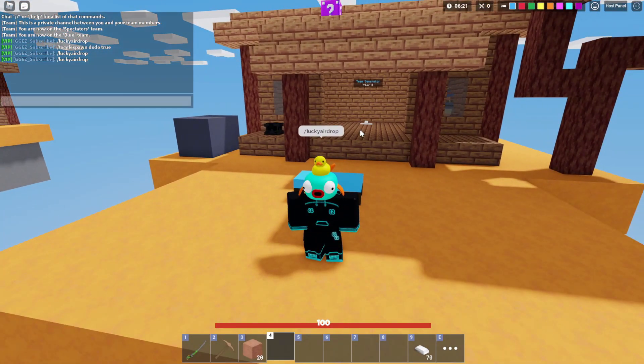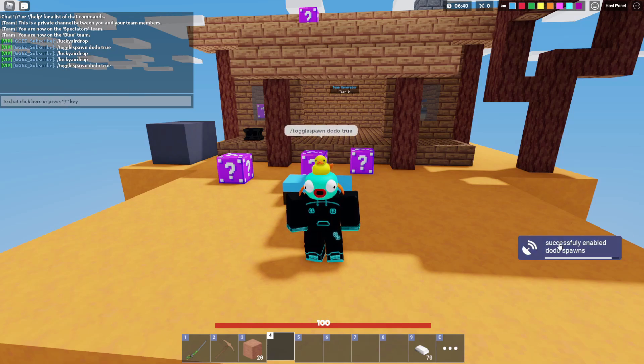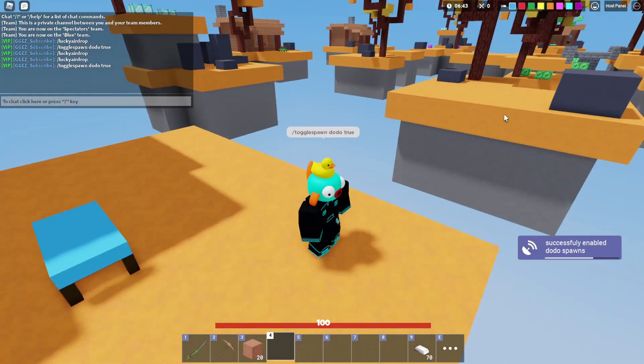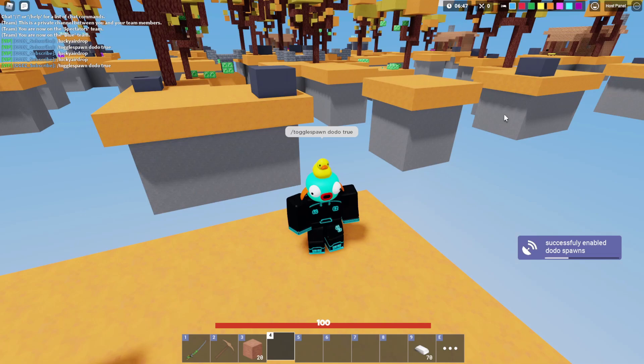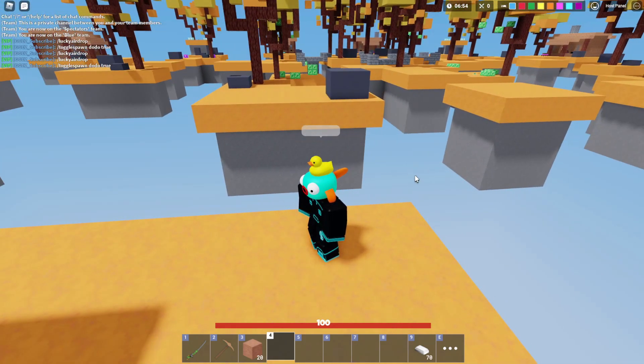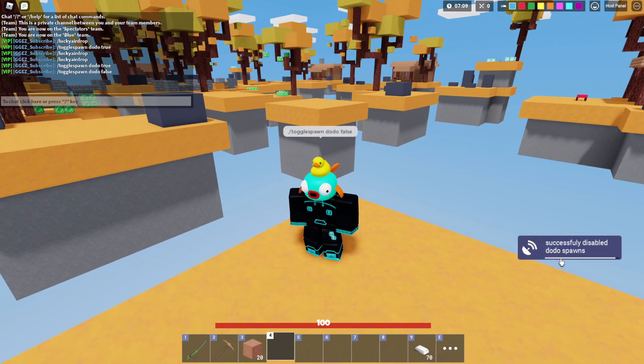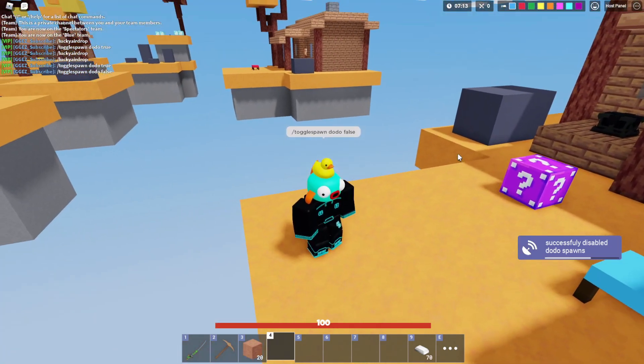The next one is toggle spawns. To enable dodos, this is the one you still need to type in: slash toggle spawns, space, dodo, then true. Once you do this, you'll see that it successfully enabled dodo spawns. I'm not sure if dodos are actually still spawning, because dodos don't naturally just spawn — this command was originally made for Jimbo Slice's tournament during the dodo thing so they could get rid of dodos. You can also type slash false to turn them off, but I just don't think dodos are really spawning anymore even if you enable the command.